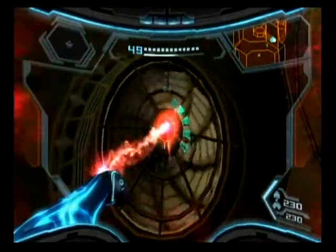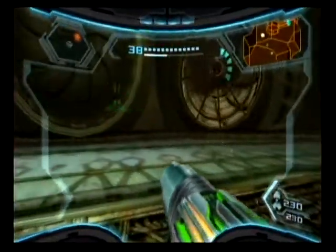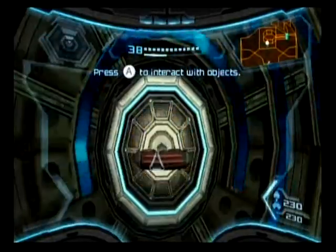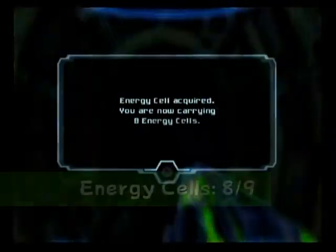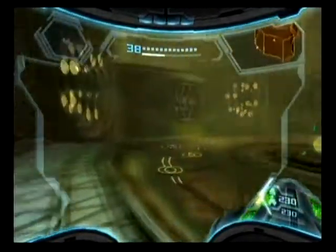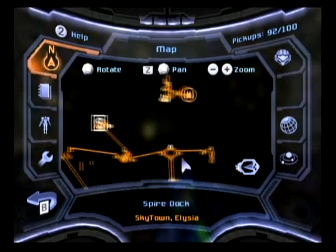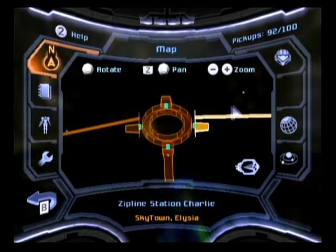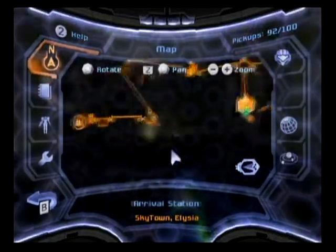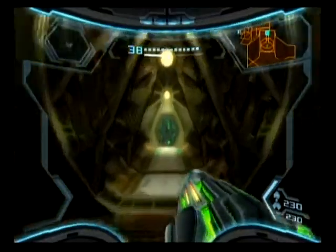Now give energy to these things — that one over there and this one over here. Both overrun, and we get access to an energy cell. We now have eight energy cells. And I do believe that pretty much clears out Elysia, unless I'm forgetting something really stupid, which I really hope I'm not. So I think I'm going to backtrack to my ship — which again I will cut — so see you in a minute.